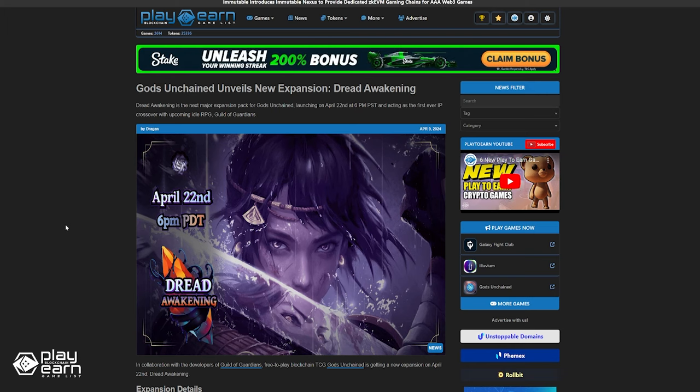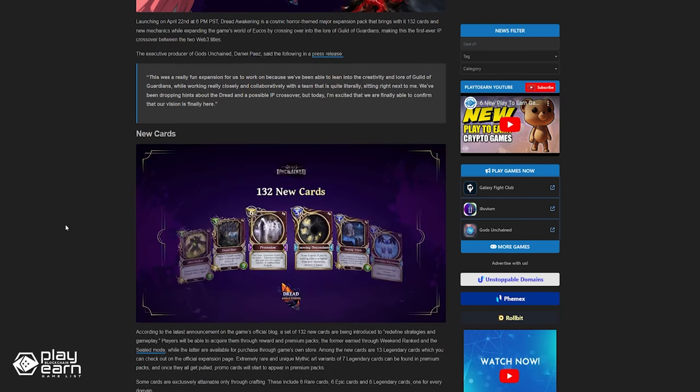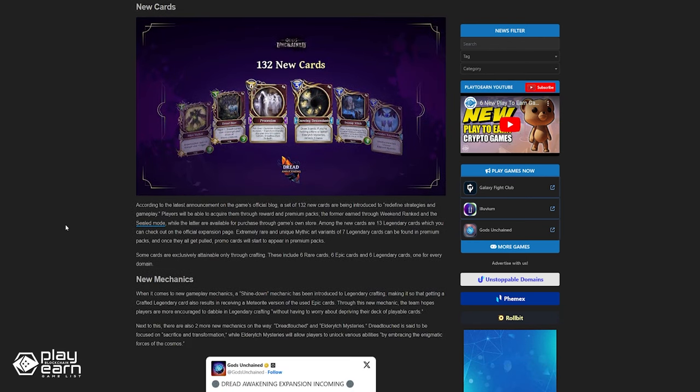In collaboration with the developers of Guild of Guardians, Gods Unchained is also getting a new expansion on April 22nd called Dread Awakening. This is a cosmic horror-themed major expansion pack that brings 132 cards and new mechanics. It is also expanding the game's world of Yukon by crossing over into the War of Guild of Guardians, making this the first-ever IP crossover between the two Web3 titles. For even more info, you can check the article.